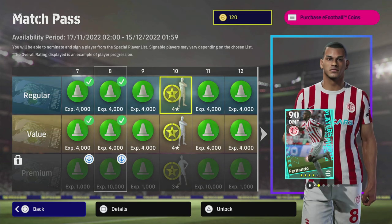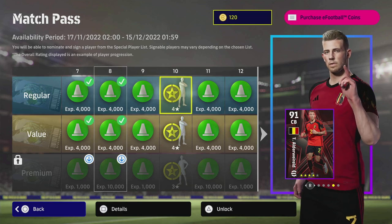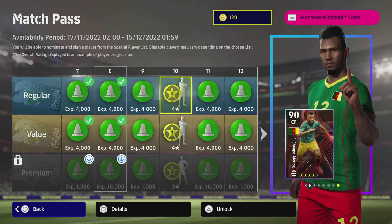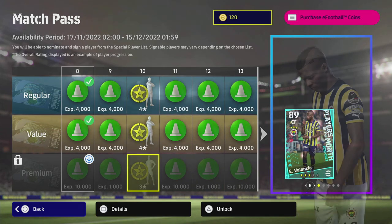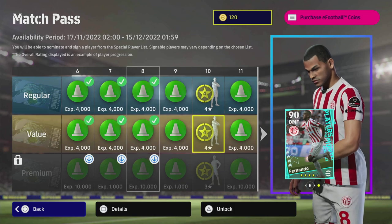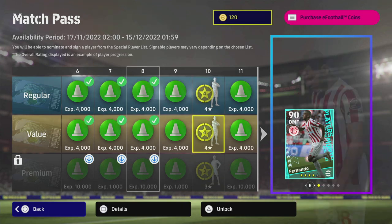With the regular free match pass that everyone has, you can get the players of the month and these nominating contracts. Once you get a nominating contract — three star, four star, or five star — you can get anyone that falls under that category. There's a free four-star, a free three-star, and with the value pack, when you hit level 10 you'll get two four-stars.